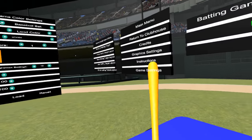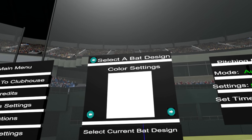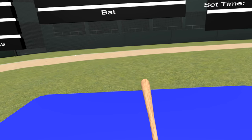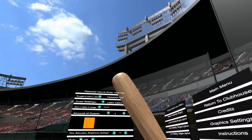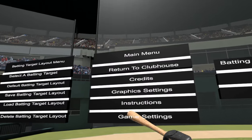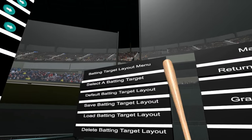We're not going to use the orange bat — we'll use the wood one for our testing video. This is the ash bat, which is the most popular. Over here you've got a main menu, which is just kind of what we covered in the main menu video. We'll talk about the targets in a minute.